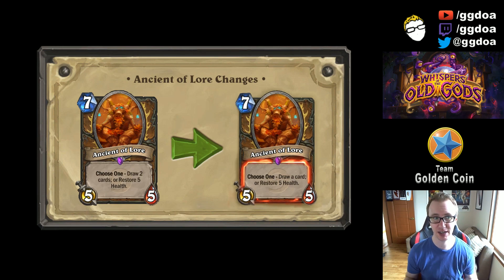Hey guys, this is Doa, and today is the day we've been highly anticipating — it's the day where we get to find out what the changes to the Classic and Basic set cards are. Going into the release of Whispers of the Old Gods, Blizzard said they're going to change some of the original cards released with Hearthstone in the Basic and Classic sets, just to tweak the balance a little bit and make things work a little bit smoother in standard for the Whispers of the Old Gods expansion. Here are the results.